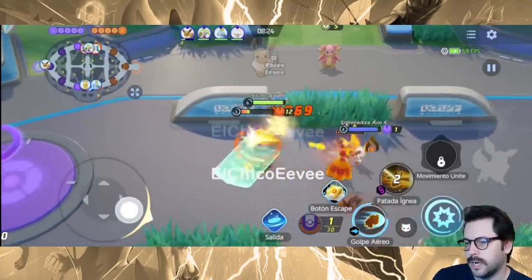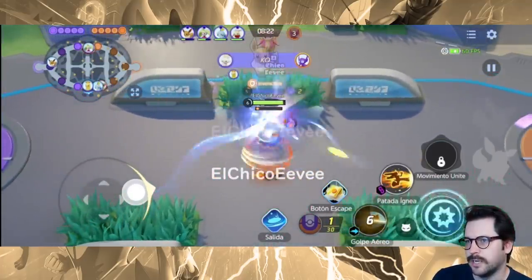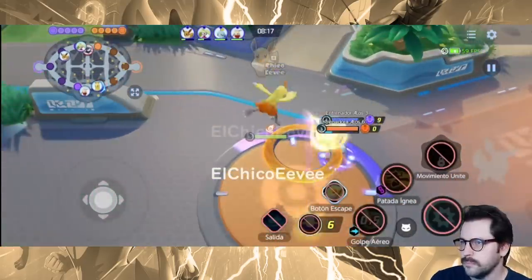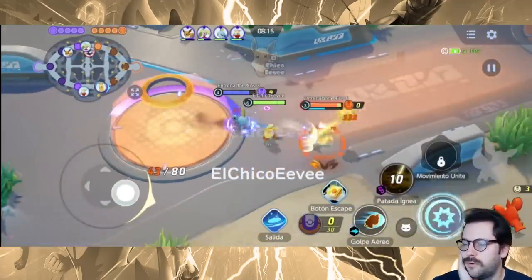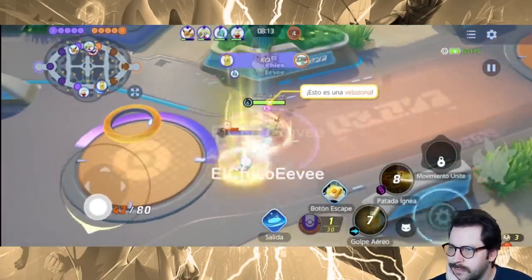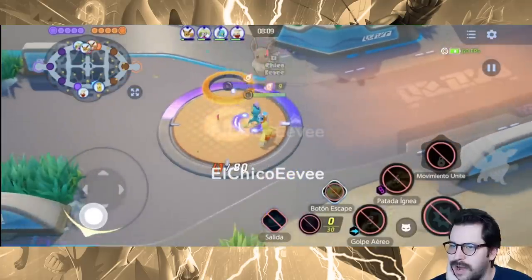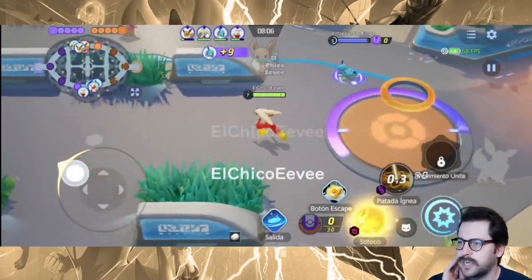The first move we're also seeing is Aerial Ace. We're level six now - we evolved into Combusken.